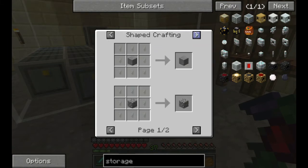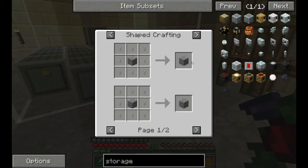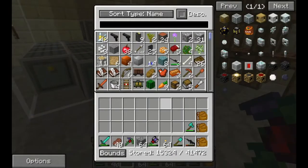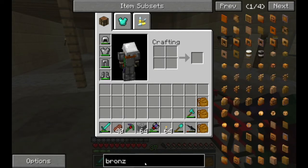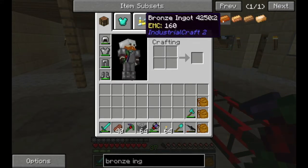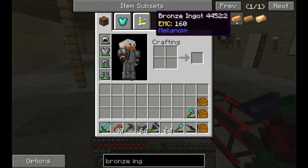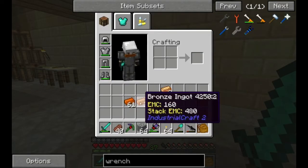I'm mostly thinking about what I could do with the monster eggs, but that's really all they're used for. Today we're looking at bronze. Let's type in bronze - here are the bronze types: we've got the IndustrialCraft one, the Mekanism one, Tinker's Construct one, and the Thermal Foundation one. I don't want to do the IndustrialCraft or Thermal Foundation one, so let's do the Mekanism bronze.